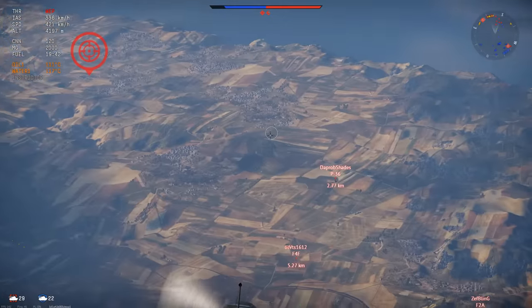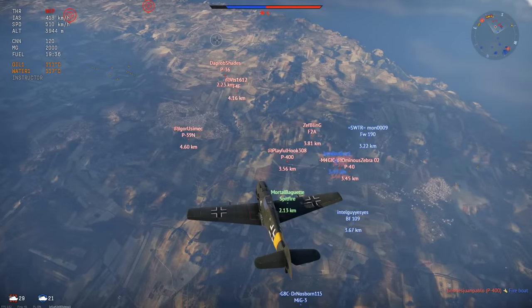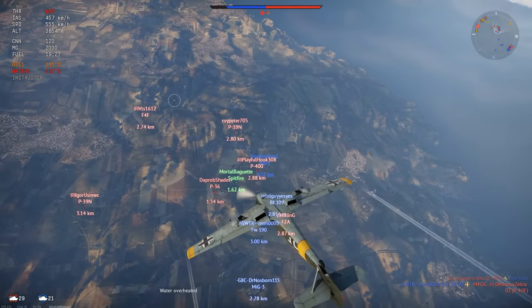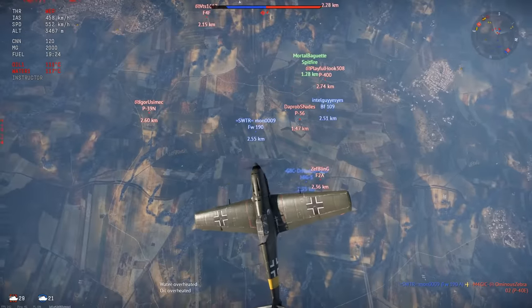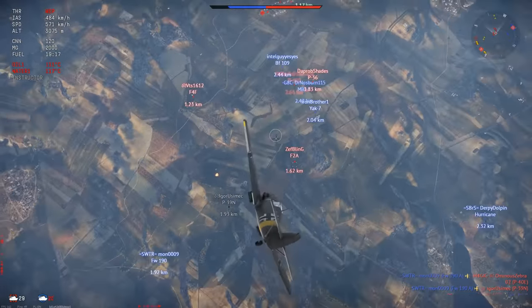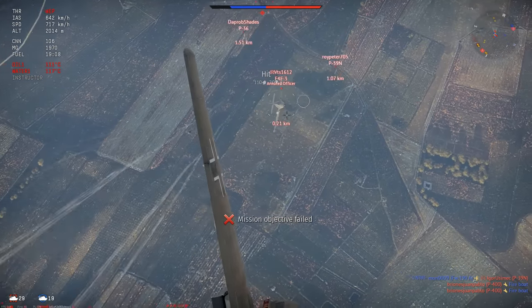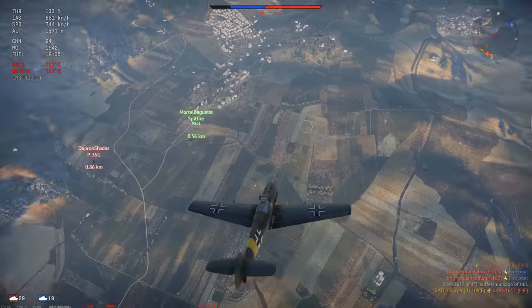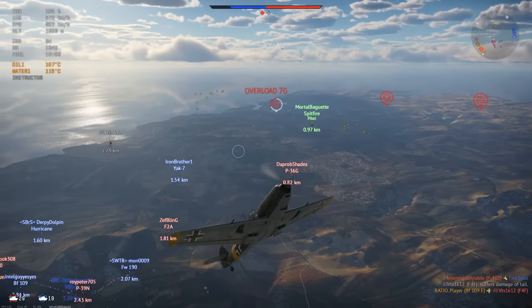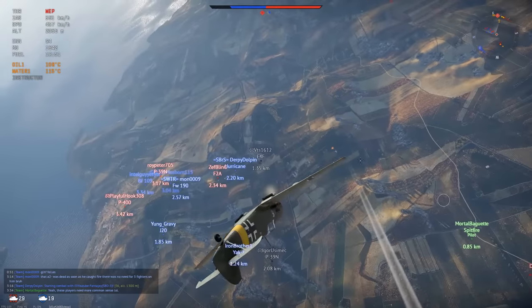I'm going to show one more example. In this game, I'm in every single advantage possible because the other team didn't even really climb, so I pretty much have the advantage by default. Since none of them climbed and most of my team didn't climb either, this is a prime example of why altitude is so important to have. I pretty much can just choose whoever I want to attack. I start diving down on this wildcat — he puts his nose down as well, but that's not really going to change anything. That's going to be a free kill — that's the boom. And now this is the zoom, going quite fast, pulling away from everything very easily.